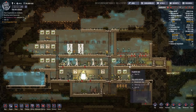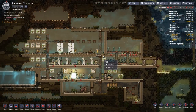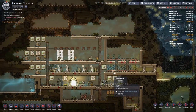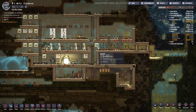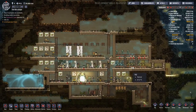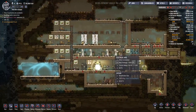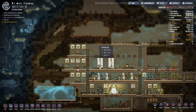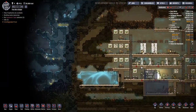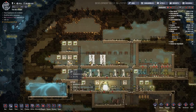Hey guys and welcome back to Oxygen Not Included, Clay Space Colony Management Simulator extraordinaire, where we have a lot of idle duplicants. I'm going to pause the game right now. We have a few things to take care of today. The first thing is I want to have room for expansion over this side and up and across for extra duplicants. I want to have bedrooms spread around this sort of arc here.